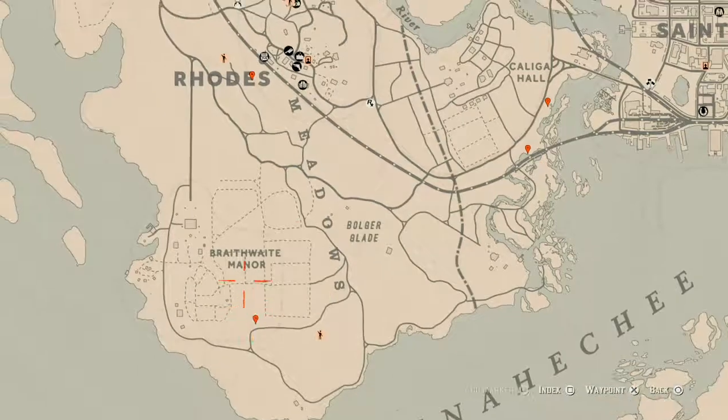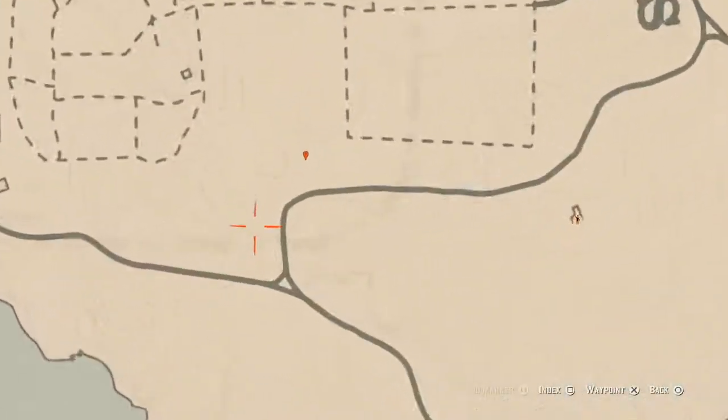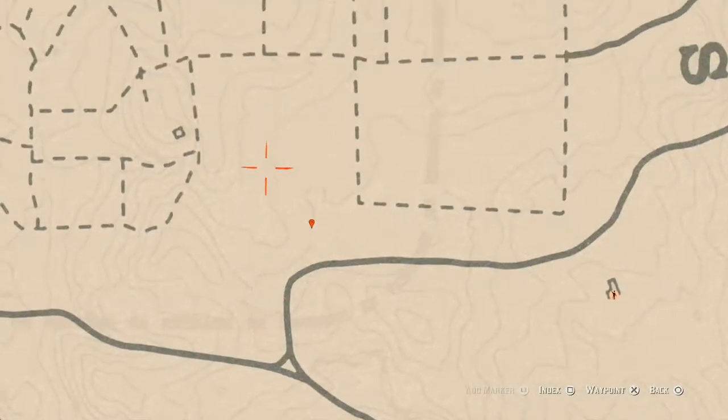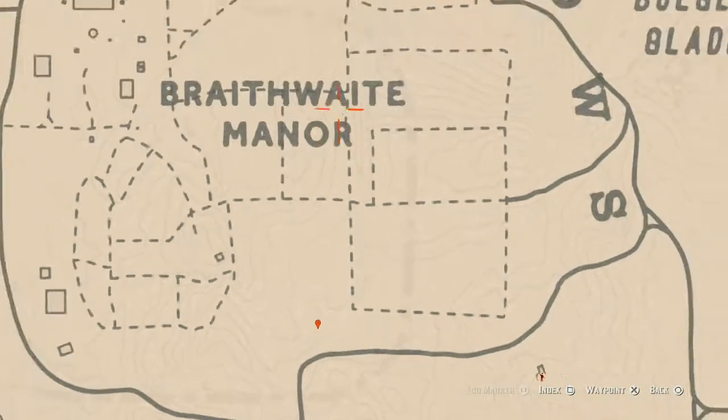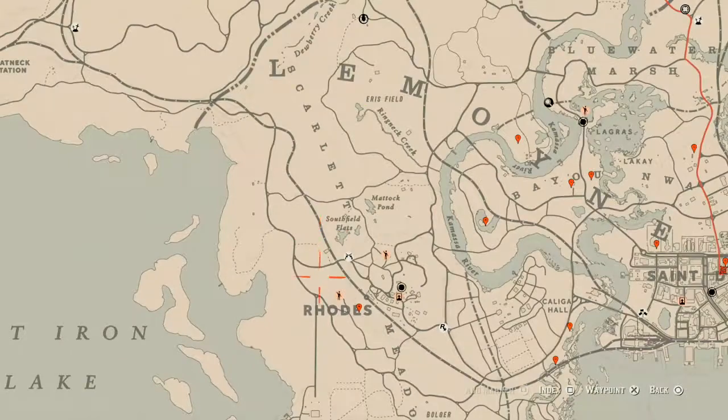Our next marker is a random arrowhead. This arrowhead is randomized — I cannot tell you which one it is — but you do not need your metal detector for this one, you do need your shovel though. It's right here at the very end of the cotton field. Use your Eagle Eye and you should see the sparkly dust to let you know it's there.